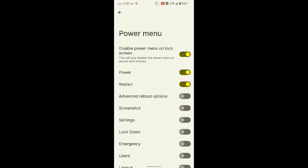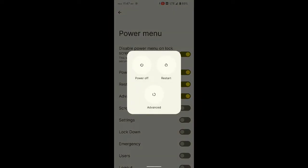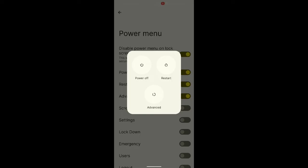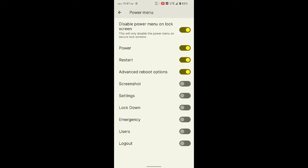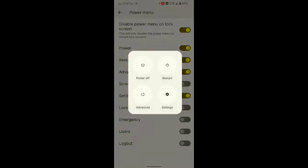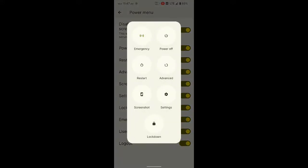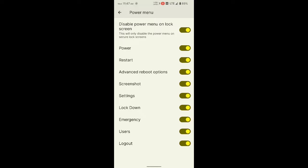You get customization for your power key as well. You get the option to enable or disable the advanced reboot option — reboot to custom recovery and bootloader. You also get screenshot, settings, lockdown, emergency, and lockout options. You can enable all of these and access them just by pressing your power key, all in just one button.